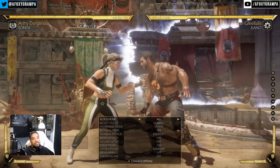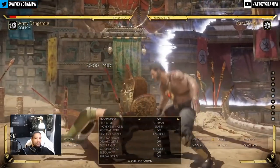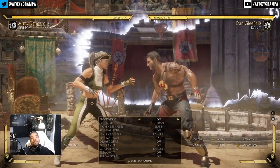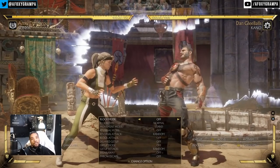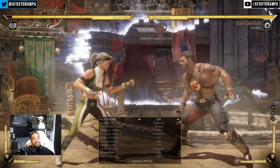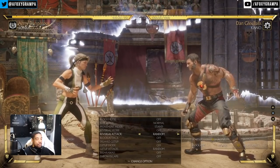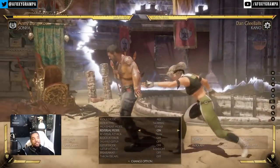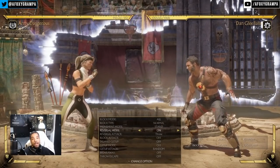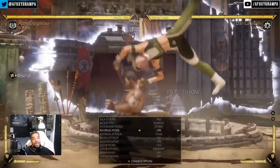He's got forward 3, a minus-13 low-profiling advancing roll that causes a knockdown. You'll see a lot of campaign players doing things like forward 4, forward 3. The issue is that if the opponent has a mid that's 12 frames or faster, they can full combo punish it. Against a character like Sonya who doesn't have that punish, her best option would be a reversal grab, or a low poke to get advantage and go into a mixup string.